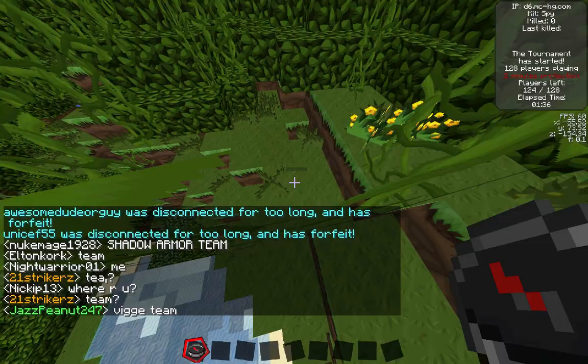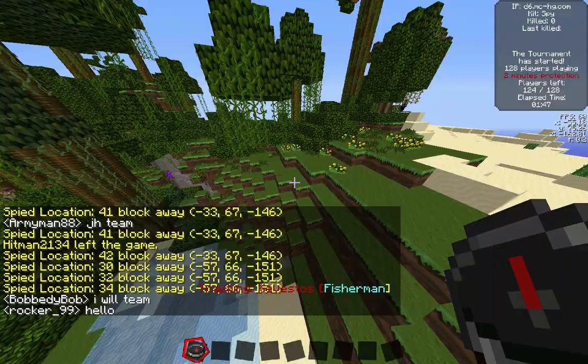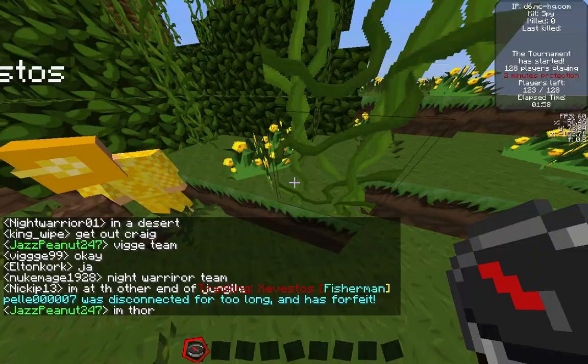Let's see what kit Zivestos is — fisherman! A very interesting selection. Fisherman is one of the kits that got buffed recently. A lot of the older kits that people consider to be the weaker kits of the game recently got buffed, among these are minor necro, pyro, jumper, and fisherman, and there are other ones as well.